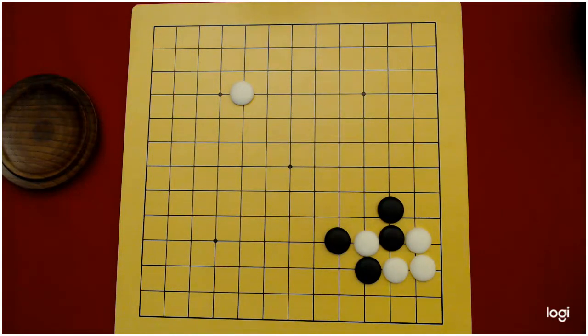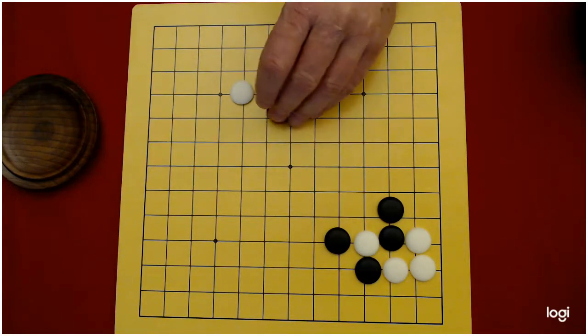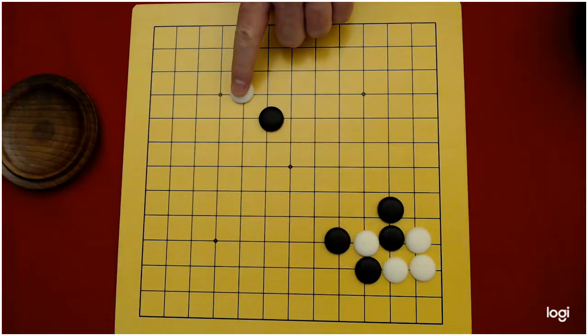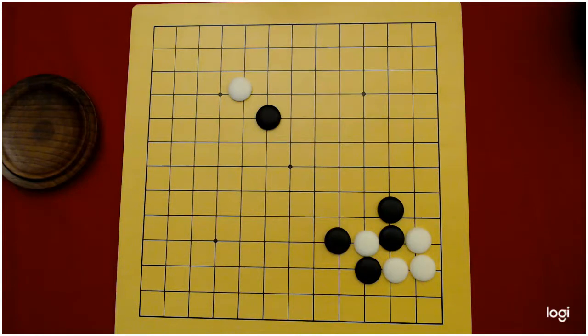Another thing black can do is play a ladder breaker breaker. This is the ladder breaker — it breaks the ladder — but something along here breaks the ladder breaker. So now when you come out and hit this stone, if white tries to run out, they will hit this stone and they will be captured.